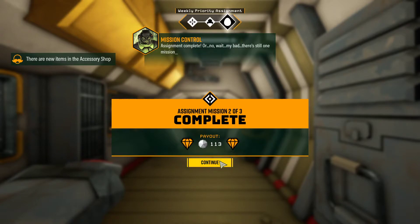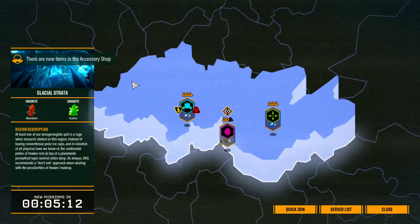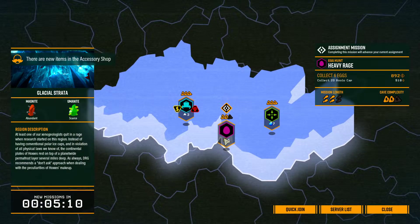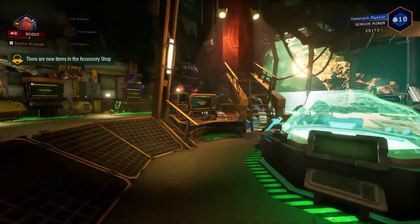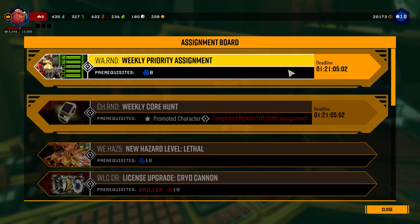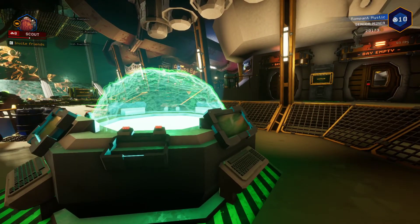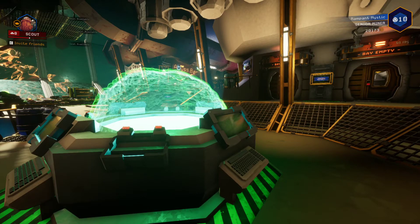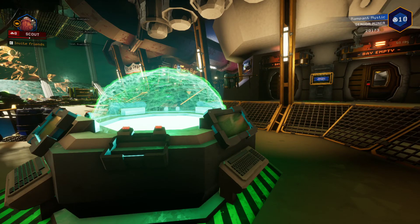So there's actually one more left — assignment complete! Wait, my bad — there's one more mission to go, apologies. There's 113 inter-pearls. So the last mission — if it was a short one I was gonna do it now, but I guess we'll save that for the next episode. For now though, my name is Rampant Mystic — I do hope you enjoyed this episode of Deep Rock Galactic and I do hope to see y'all in the next one.